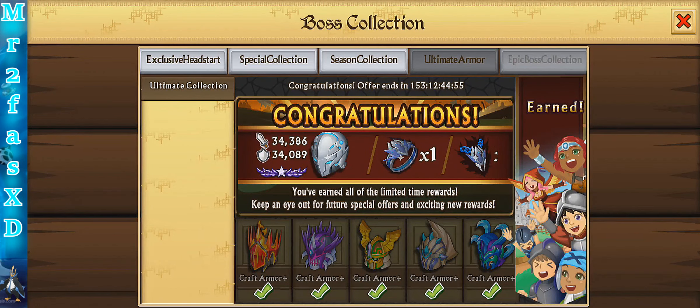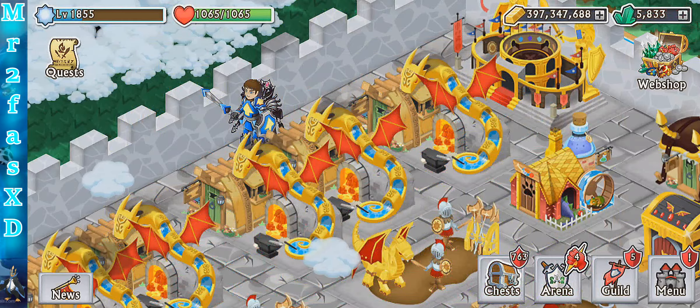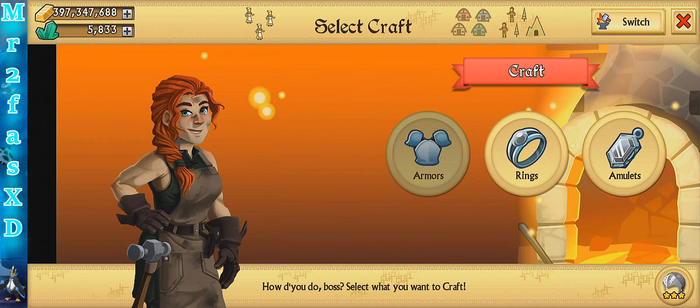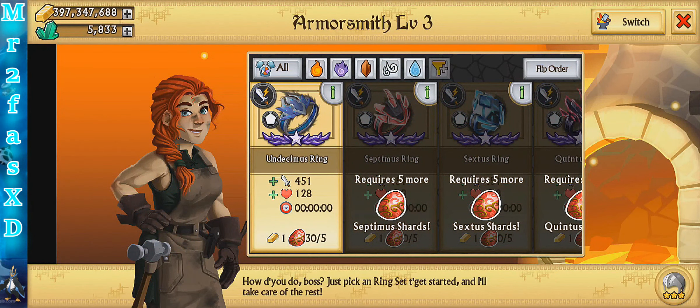I worked so hard — spent like 5,000 gems. I did miss a few months, but anyway. So let's use the regular set and then let's get the upgraded set to compare the differences between the armors. Then let's hit a raid and see how good we can do.